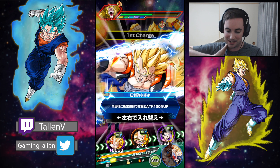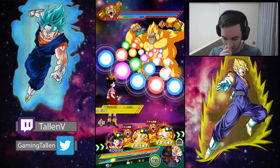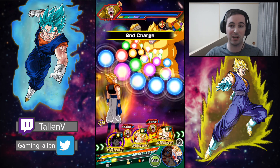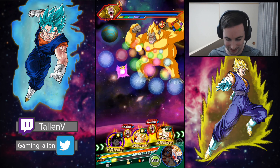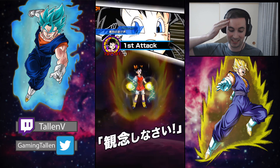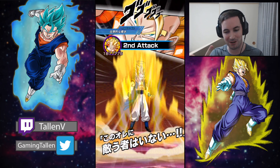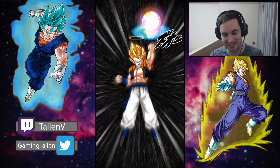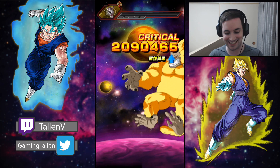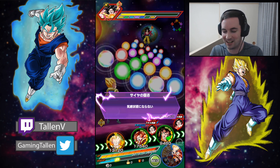I haven't seen how much he can take a hit for, especially against a physical type, so I'm putting Gotenks off rotation so he can be paired with Super Saiyan 3 Gotenks. This team is starting to get really dangerous - Gotenks is rainbow now, Gogeta INT is rainbow now, I have two paths unlocked on Super Saiyan 3 Gotenks, and Super Saiyan 4 Gogeta has one path at the bottom right. It's getting pretty disgusting.